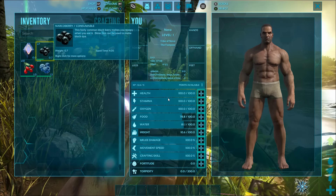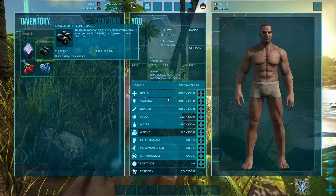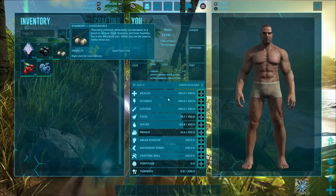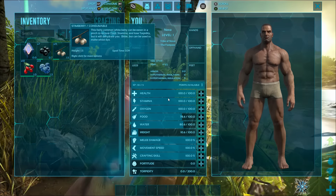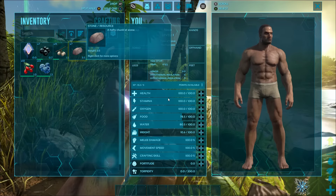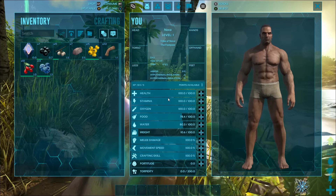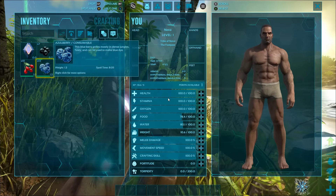Now the narco berries will actually knock you unconscious if you eat them, so don't eat the narco berries. Save these because we'll use them to keep dinosaurs unconscious while we tame them. The stem berry gives a tiny bit of food and a little stamina, but it causes dehydration, so I usually ignore those. Stones are going to be used to build a lot of tools and items. The yellow, blue, and red berries — amarberries, tintoberries, and azulberries — are going to be our main food source when we first start out.